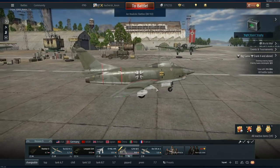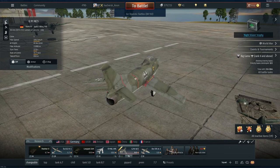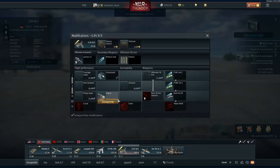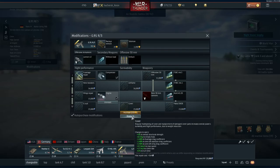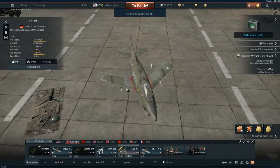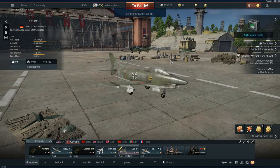In terms of speed, the top speed is 1052 km/h. This particular G91 has only the compressor, although I'm actually quite close to unlocking the engine upgrade. At 9.0, 1052 km/h is okay — it's not exactly the best, but you can get the job done.